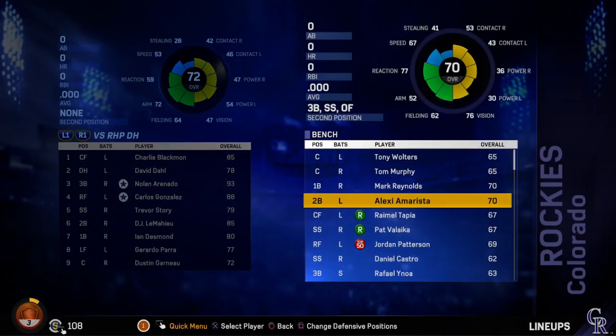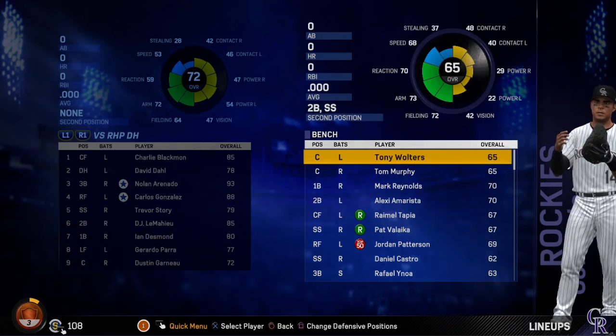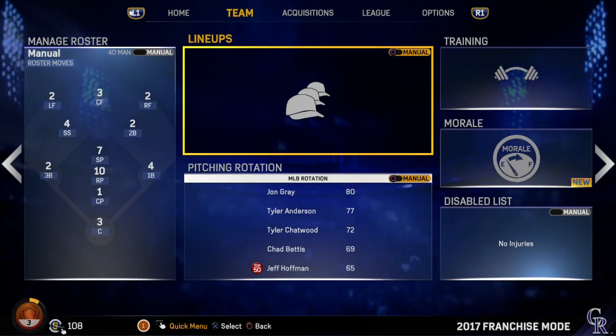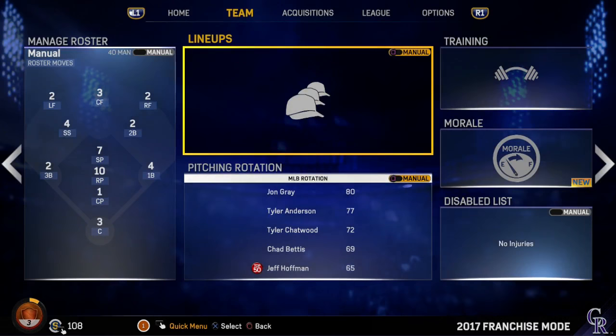Looking at our bench — I kinda want to play Tony Wolters over Dustin Garneau, but based on overalls Garneau's in there right now. Next episode will be spring training, managing the team, getting players ready, adding free agents, all that. So I'll end off the first episode of the Rockies franchise mode right here. Make sure to like and subscribe for more of the franchise mode, and thanks for watching — I'll see you in the next episode.